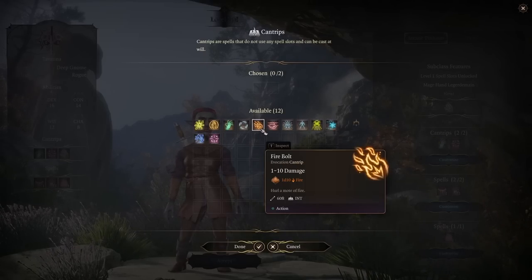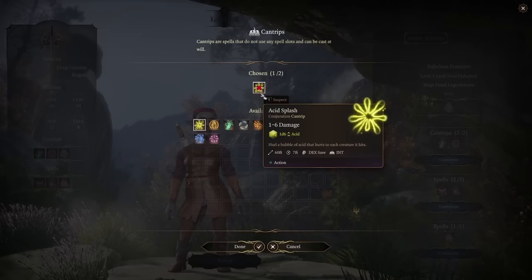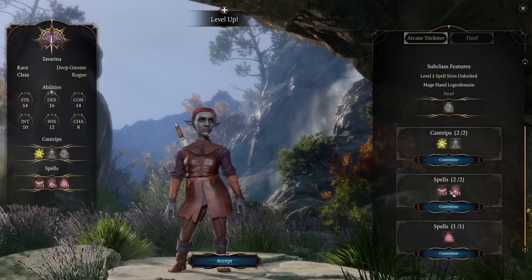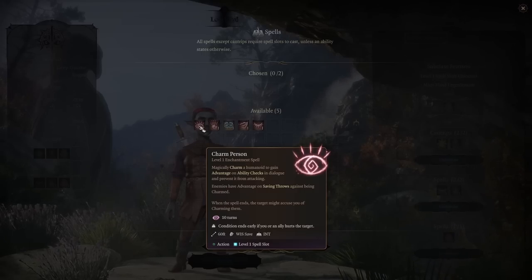For spells, we pick two from the Illusion or Enchantment school — currently there are only five options. I wouldn't pick Charm Person — you may as well use Friends. Colour Spray is fine, but there's a Ring of Colour Spray usable once per battle, so it's a waste of a spell slot. Disguise Self is good situationally — you can dress as a Drow or Githyanki for dialogue options.